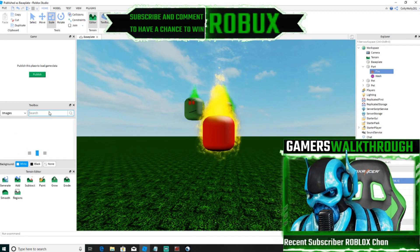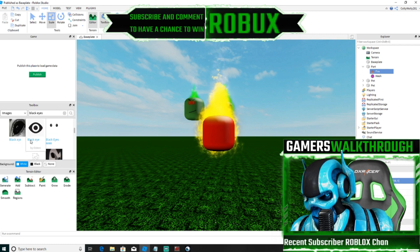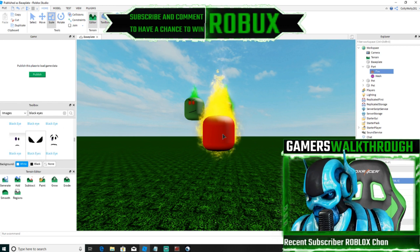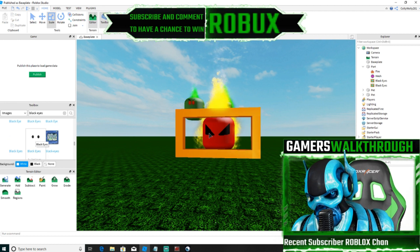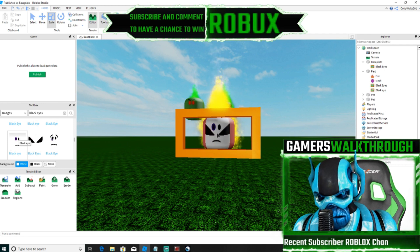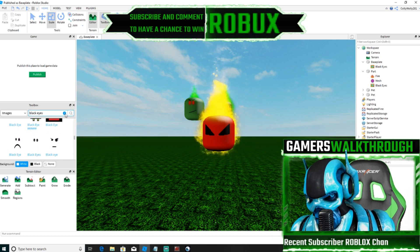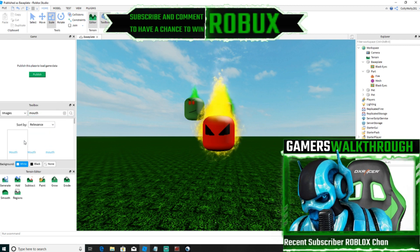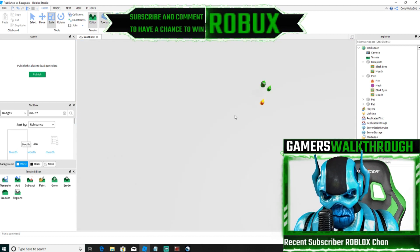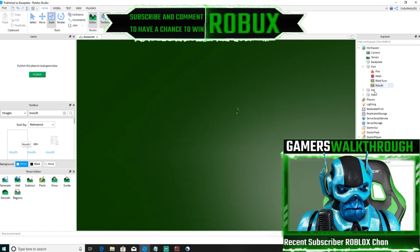And then, whatever eyes you want to add — I want to do some black eyes. You can add multiple of these as you want. I'm going to add a mouth or something, just like that. I don't want that color though. Oh, I just added that to the whole base plate — go ahead and delete that, and that part.